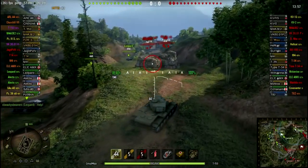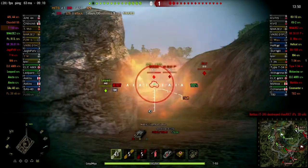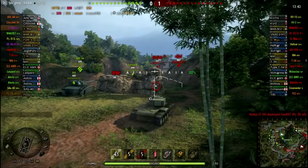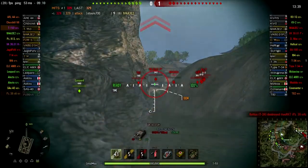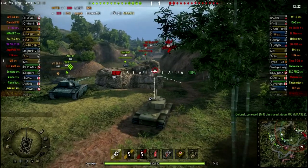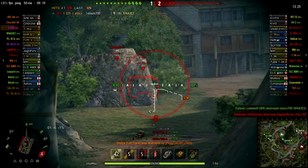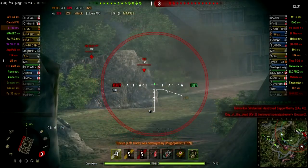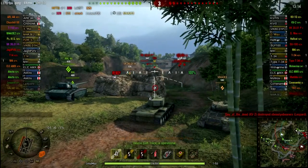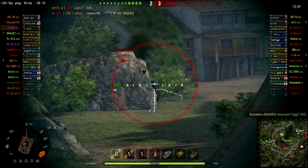I've shown a couple of replays from the other side where I was in a Matilda and pushed, and this is why I pushed. You see those five enemies have a good view down the line, except for where I am. I'm able to really control how many guns are pointed at me at any given time. There's one bounce from that VK3001, and I bounce off of him — I was just throwing a shot out there. Right now there's only two possible guns that can come out at me, and both of them really can't do a lot to me.